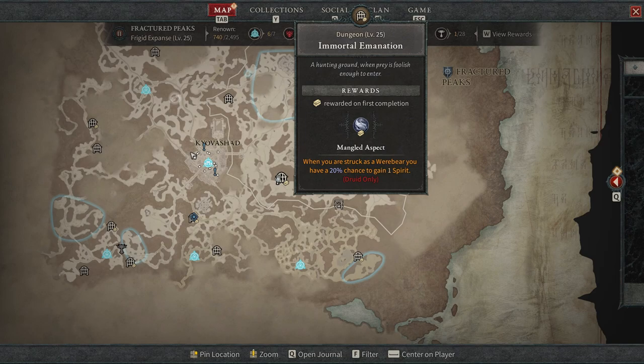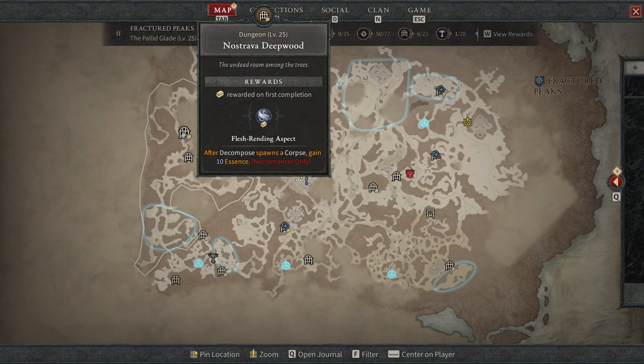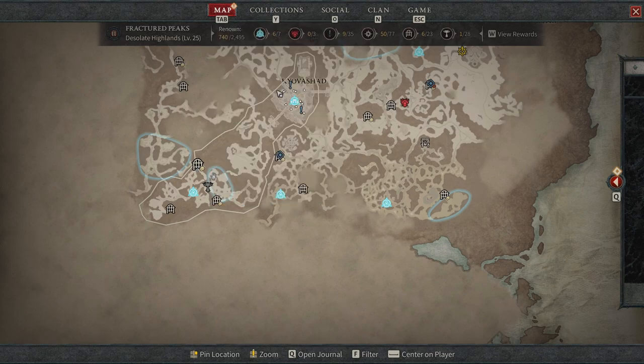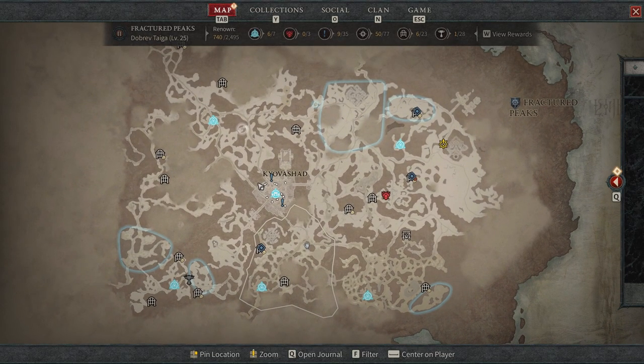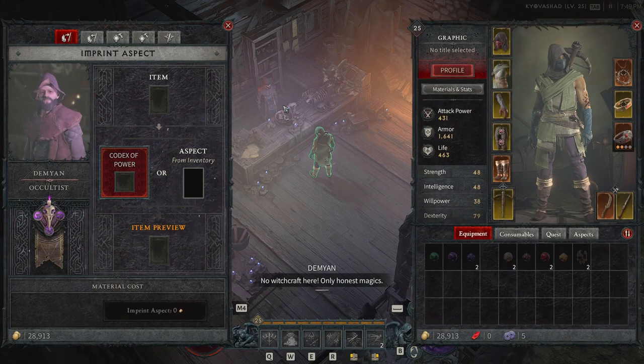We can see here the Immortal Emanation, which is going to give us a druid-only aspect. We can also see some others — a necromancer only, a couple of other druid only, and a barbarian only. We did a few different aspect dungeons, and today we're going to show you guys how to add them to your weapons and make a quick legendary.